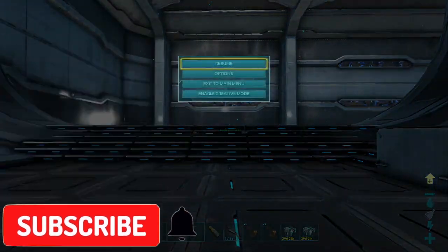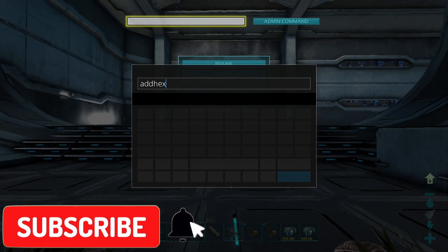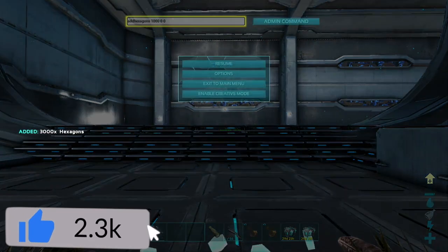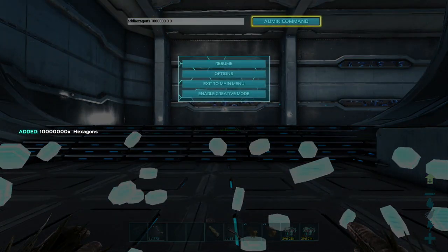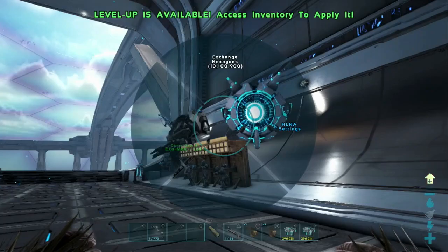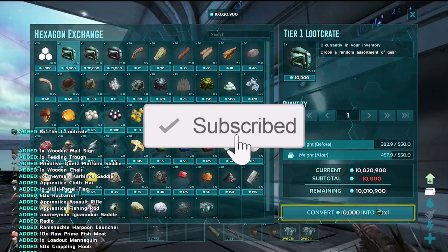Hey, what's up everybody? This is Zach B, and welcome back to another brand new episode here on Blowout Gaming. Guys, Genesis Part 2 is all I can do. I've said it a few times, and if you're not playing it, you have to. Today I wanted to take you through, just like I have done in the past, it's time to buy 150 Tier 1 loot crates. I've already spawned into hexagons — I don't know what this new hexagon thing is, but it almost crashed my game. So I don't want to waste any time. Smash that like button, hit the subscribe button, and let's get this started.